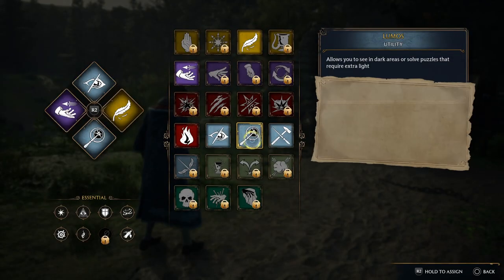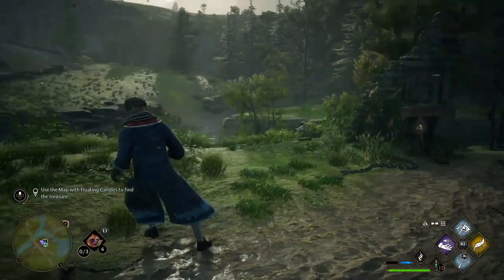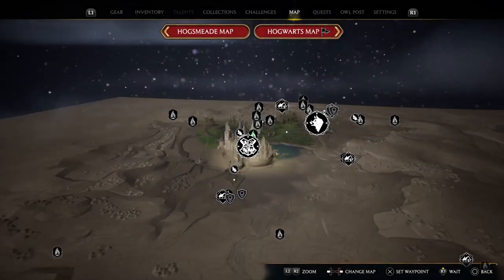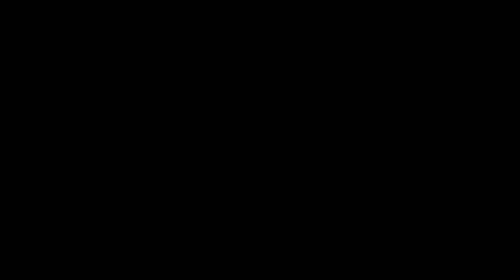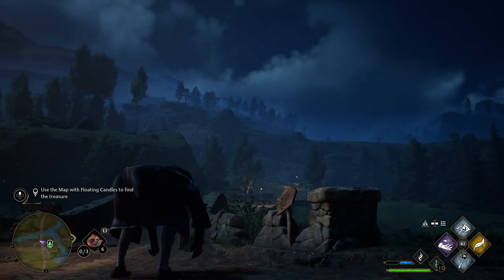Then you need to select your Lumos spell. You have to do it at nighttime, so if it's light out like it was for me, you can press Wait on the big map — just make sure you're not inside the towns of Hogwarts or Hogsmeade. Press Wait, and there you go — it's nighttime.